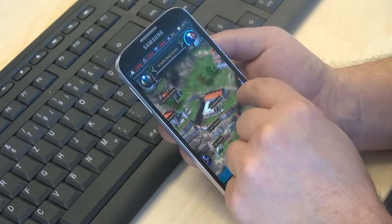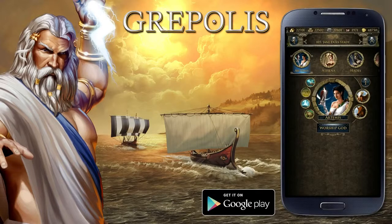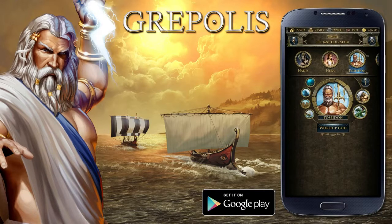And of course I can easily swear my allegiance to the gods, regardless whether I want to pray to Athena, Poseidon or Zeus. You can see here that by using sliders, optional sound effects and a very clear, slick interface, moving around and accessing all important features of the game is now simpler than ever.